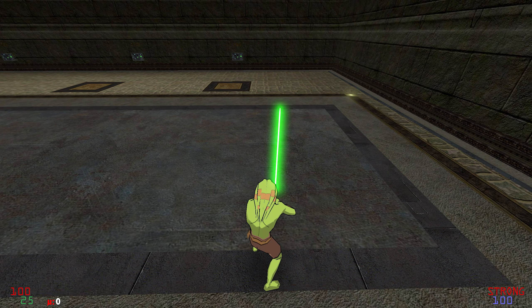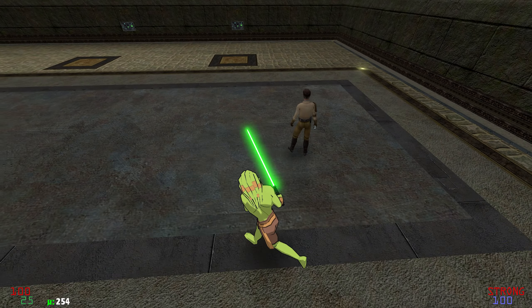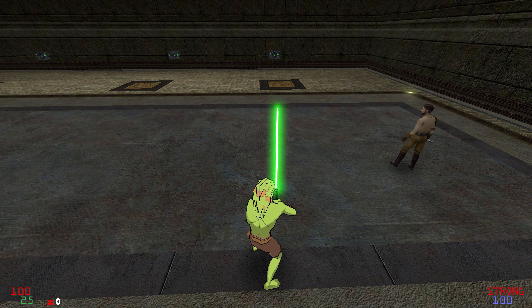Let's have a chat about moving while swinging in red stance. In order to get the absolute most distance and speed out of your push, you're going to be using something often referred to as a ground strafe.